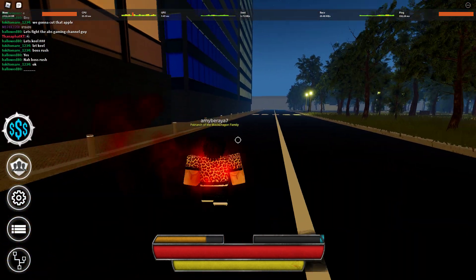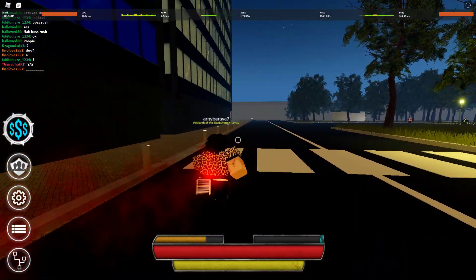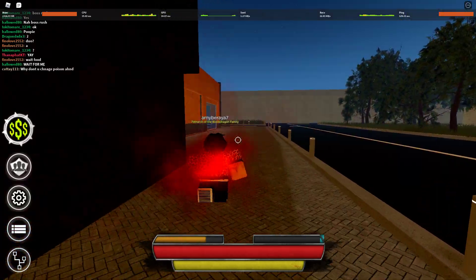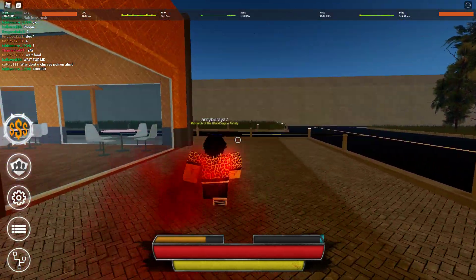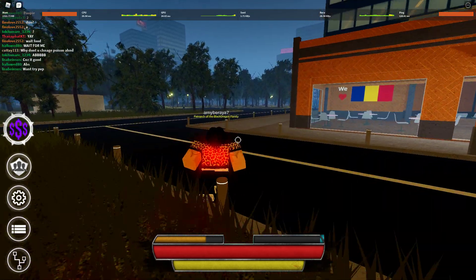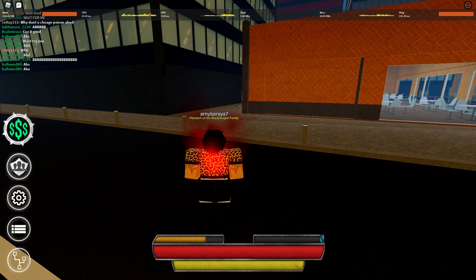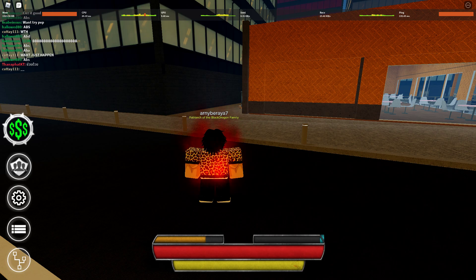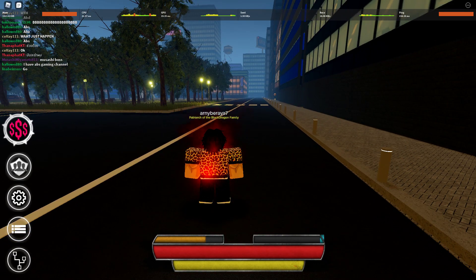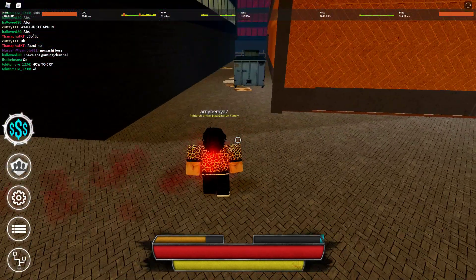After you fight normal Musashi — which is over there where the Brazilian guy is — you will now have to fight Shadow Mantis. You can find Shadow Mantis in Prison. After you fight Boss Rush and normal Musashi, go to Prison and fight Shadow Mantis. If you don't know where Shadow Mantis is, I'll guide you in the comment section below, so check there if you need help.